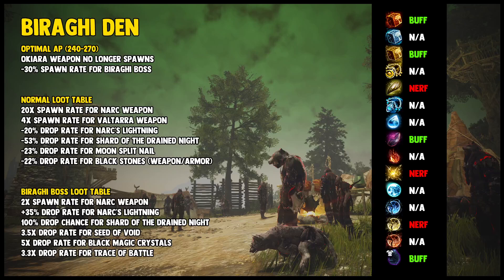Since we also touched on Biraghi Den, let's go through it. We can see that some things happened — a lot of nerfs. Shard drops are nerfed, Blackstone drops are nerfed, Accessory piece drops are nerfed, Boss spawns are nerfed, and Elvia weapons are massively buffed. For Biraghi we got some BMC and Seed of Void buffs as well, but that is one of the few areas to get buffs like this.